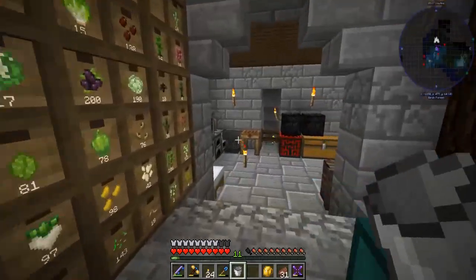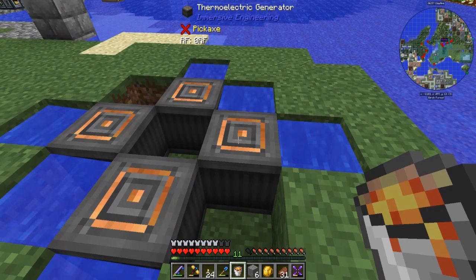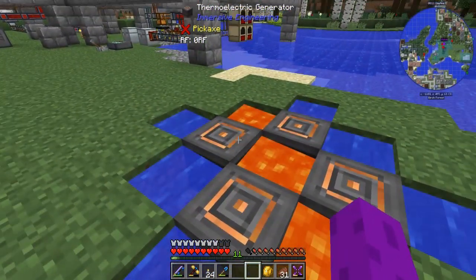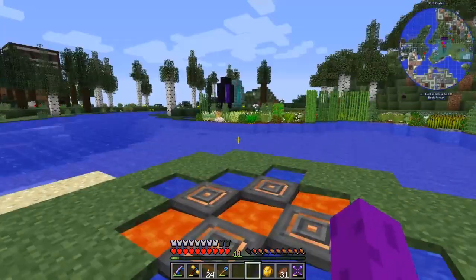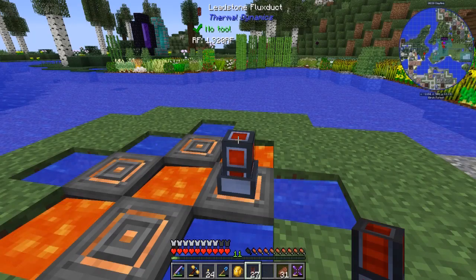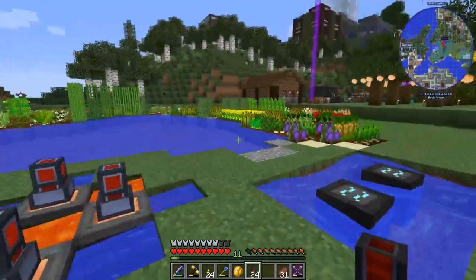Let me run down below and grab some lava, and I'll make up a couple extra buckets so I don't have to make more than one trip. So now these generators are showing zero RF — but once I put lava in — wait, it connects directly, that's awesome! And now that I'm connected we're starting to see some power here, that is pretty sweet.